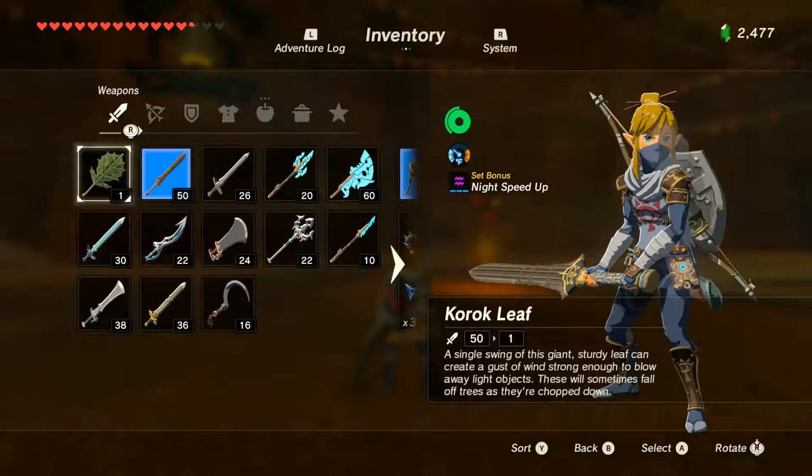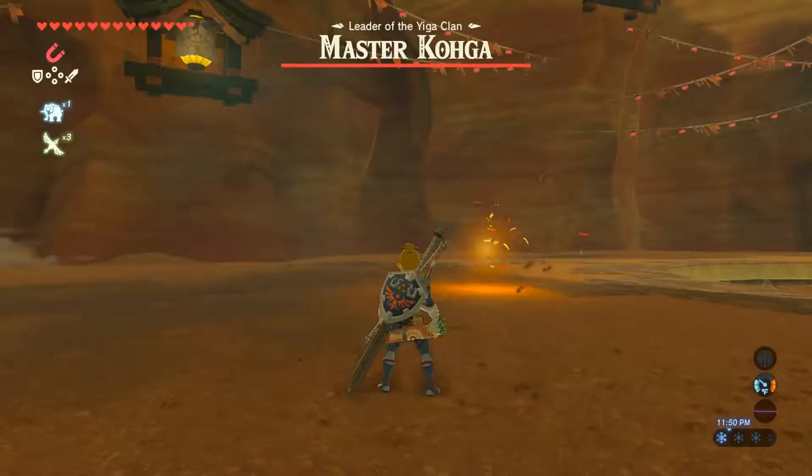Alright guys, we're back with another Breath of the Wild walkthrough. This time we're going to be looking at Master Kohga, the leader of the Yiga Clan.